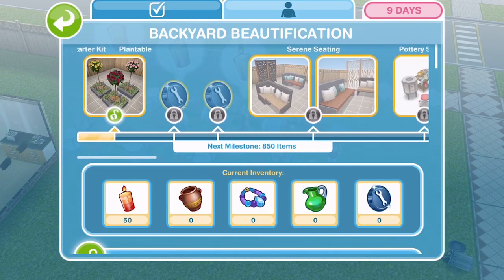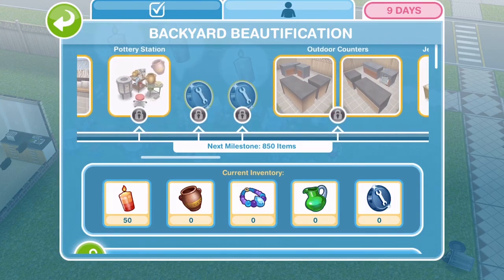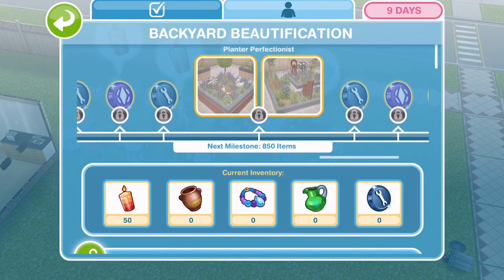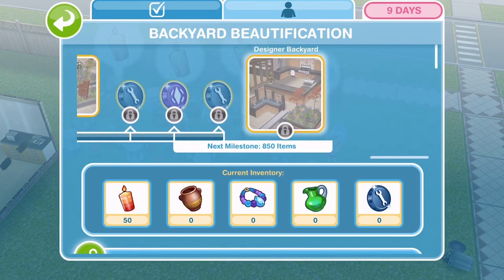This is the event progress. You can see there are all these prizes along the top: we get a rose starter kit, some seating, outdoor counters, some fences, planter perfectionist and a designer backyard.